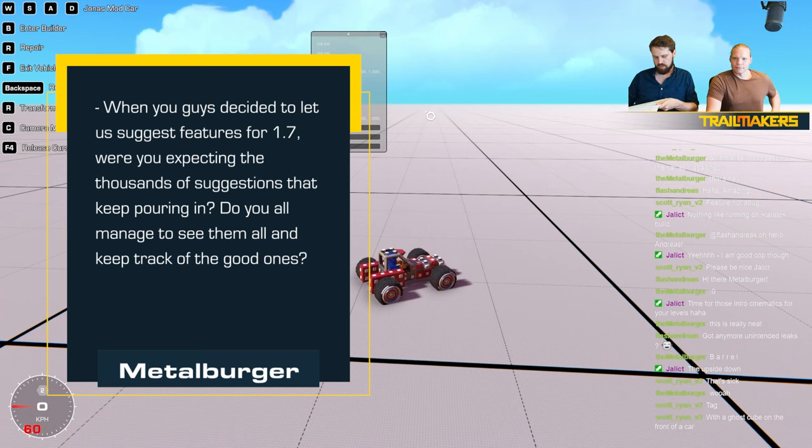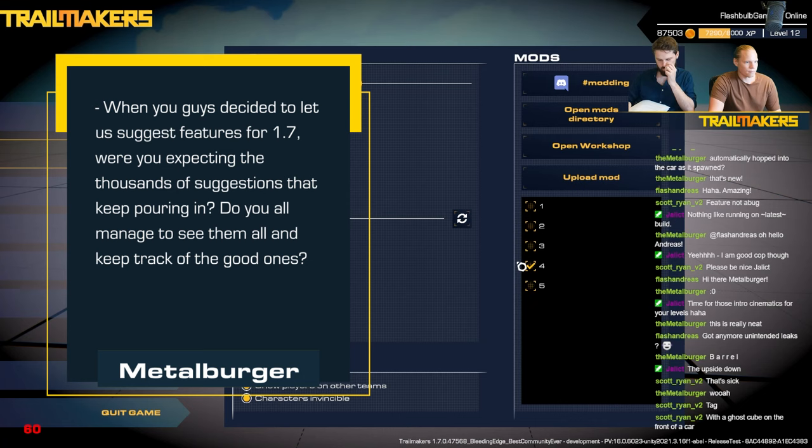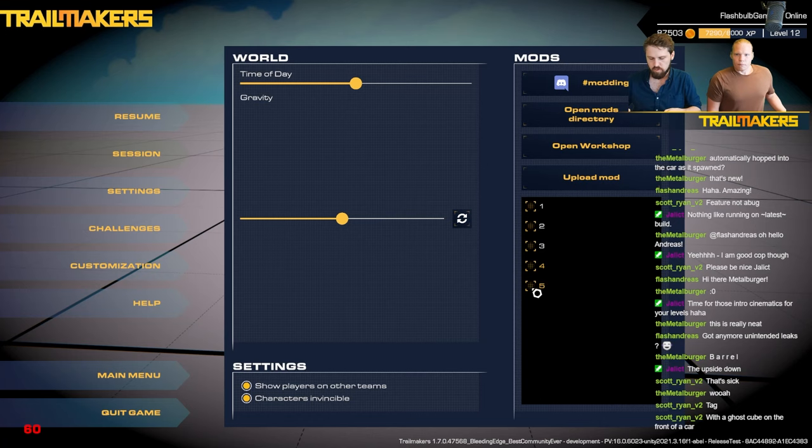Metalberg asks: when you decided to let us suggest features for 1.7, were you expecting the thousands of suggestions that keep pouring in? Do you manage to see them all? Andreas says: I didn't think we would have such a huge response — it just goes to show we have a very dedicated community. Rune is monitoring all suggestions and taking notes. We scheduled this update to come out this year so we have to pick and choose, but suggestions won't be forgotten and there will be a 1.8 at some point.